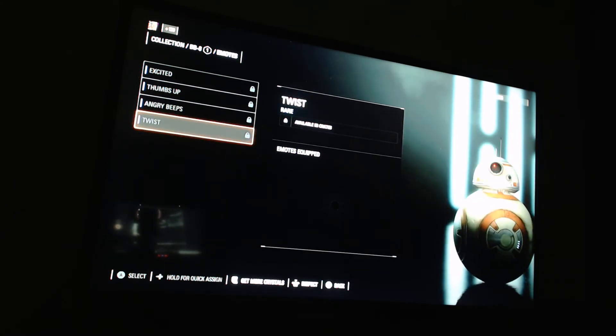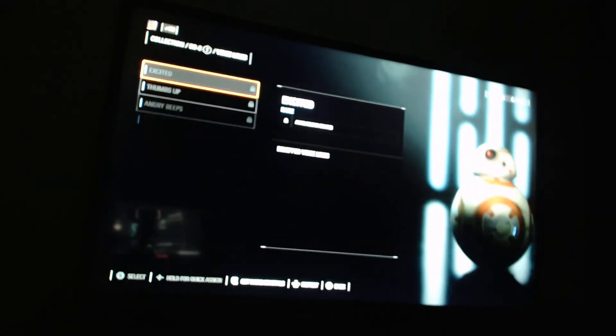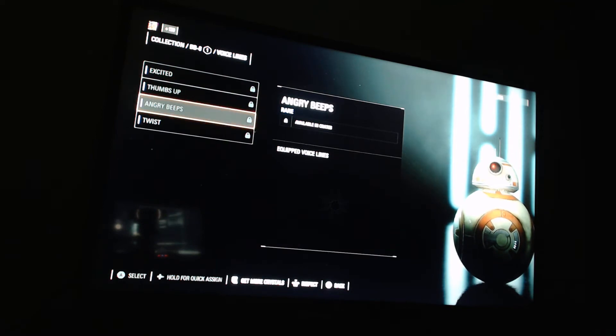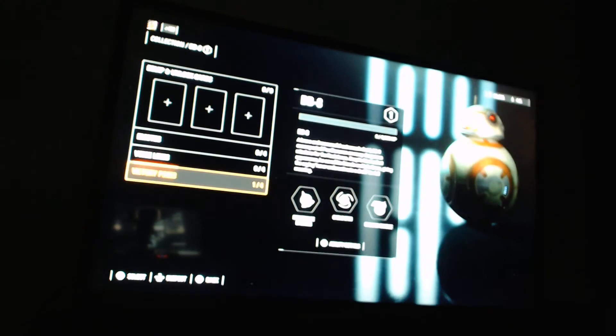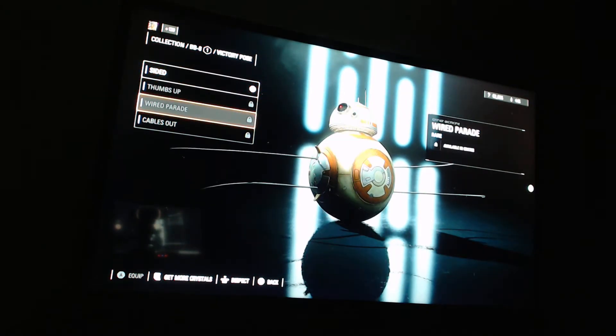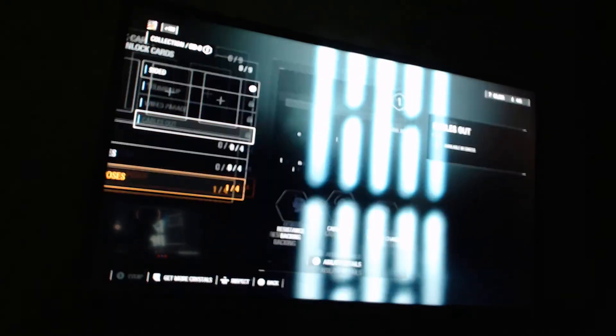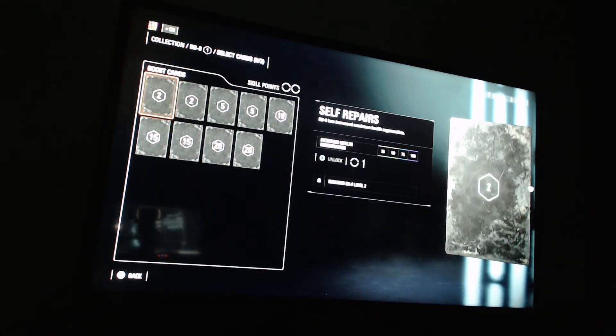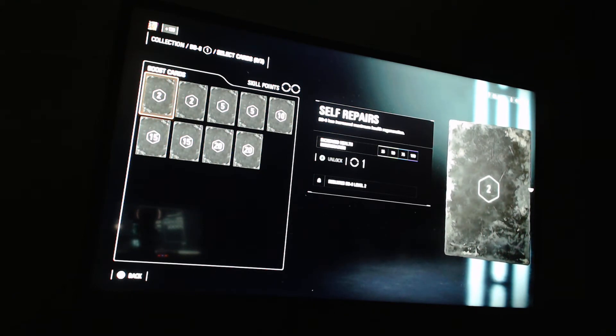Voice lines include excited, thumbs up, angry beeps, and twists. Victory poses include side thumbs up, wired parade, and cables out. I love the cables one.